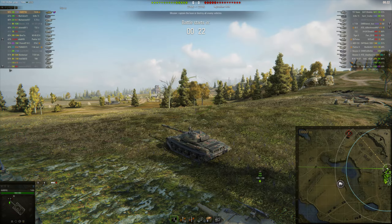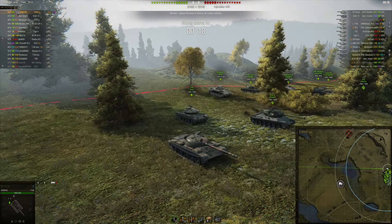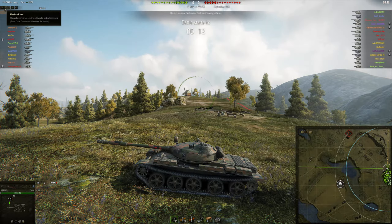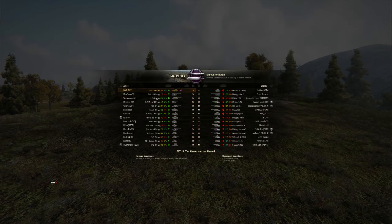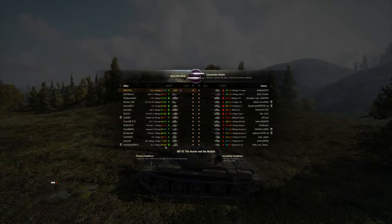On the top left you've got the win rate overall, how many games played overall, and their WN8 overall. On this section you have different levels and you can have whatever tailors to you — I have mine on the highest one. So on this section when you press the tab key you've got the damage on that tank they're playing, how many games they've played in that tank, and what their win rate is on that tank.